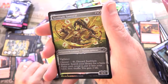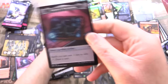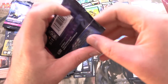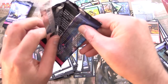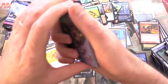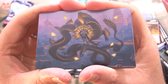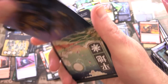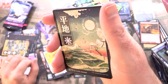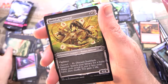And a foil showcase Sunblade Samurai. What is the list? We've got Tamiyo's Notebook on the other side — I think that goes with the Tamiyo planeswalker card actually. We have dragons — Ao, the Dawn Sky.